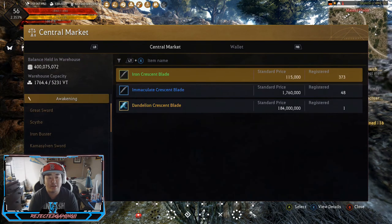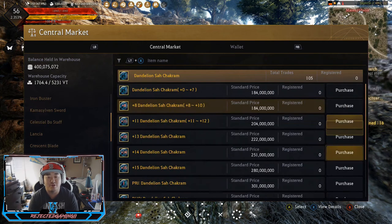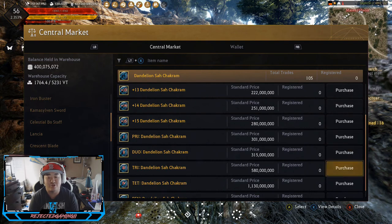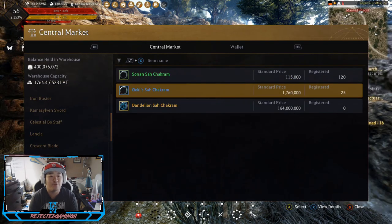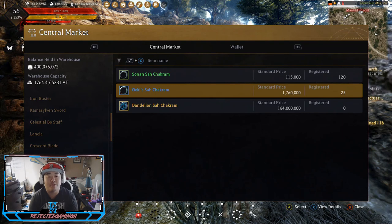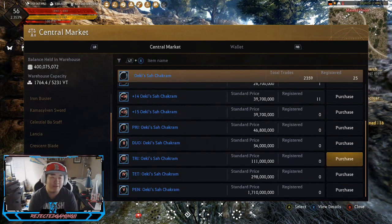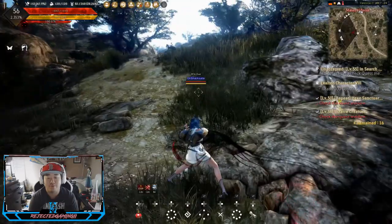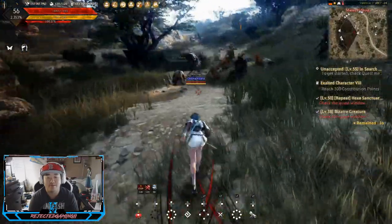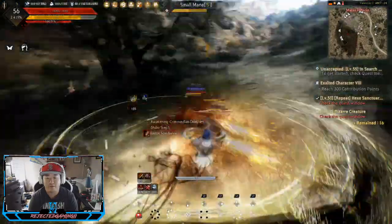For the awakening weapon it's pretty easy — not many options. You can go with the Dandelion and try to get that one to try, but obviously not many of those up, so I would go for the Oiki San Chakram, not the base variant, and then aim for try essentially. The market's a little bit flooded right now so it's a little iffy.